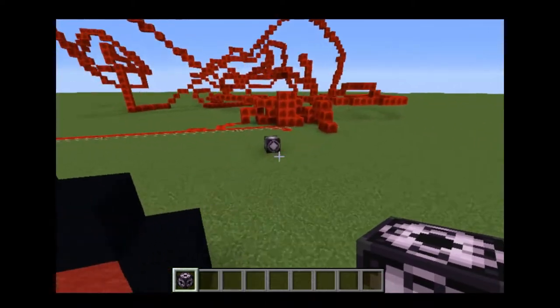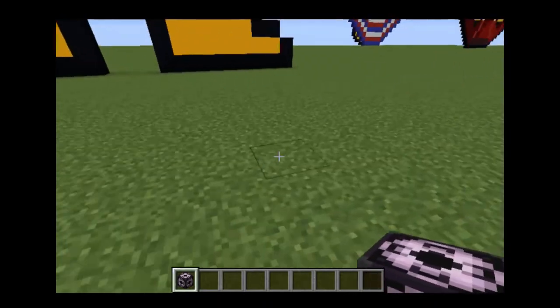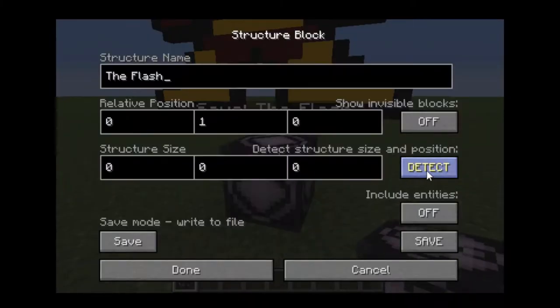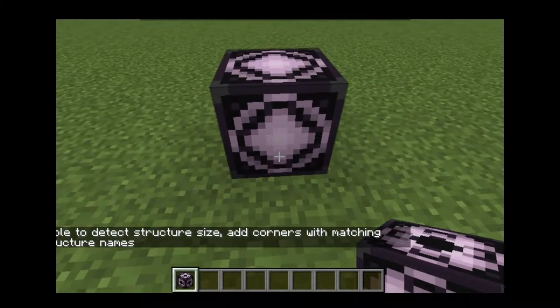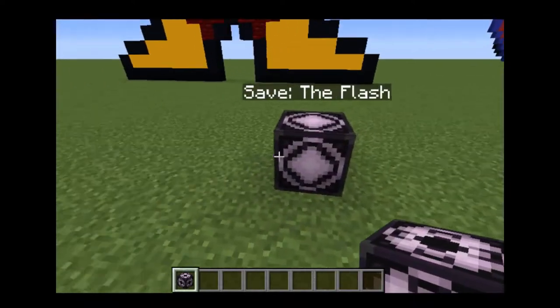I'm going to move this a little closer. I'm going to put it into save mode, and we'll save this pixel art as 'the flash'. When you click 'Detect', it will put a bounding box around your build — it basically selects all of the build you're looking at. But if you click detect, you'll get the error: 'Unable to detect structure size — add corners with matching structure names.' This leads to the next step.